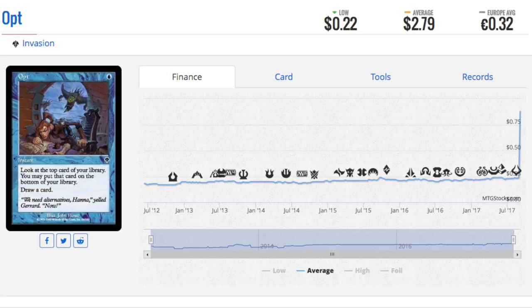Opt has jumped a ton because it's in Ixalan. People want to play the original Opt from Invasion — it's been a long time coming. If you wanted the black-border version, this is the time to get it. It went from a few pennies to almost $3 overnight.